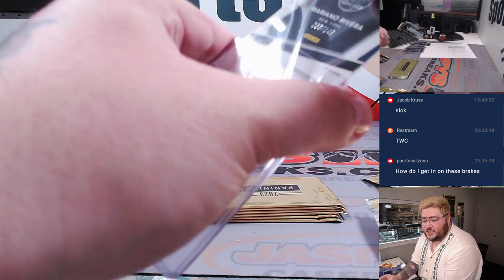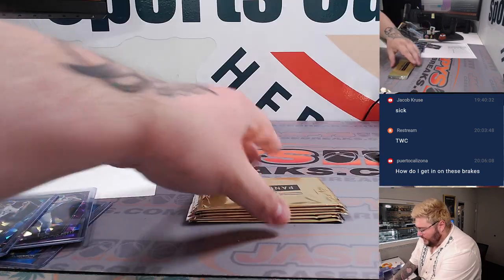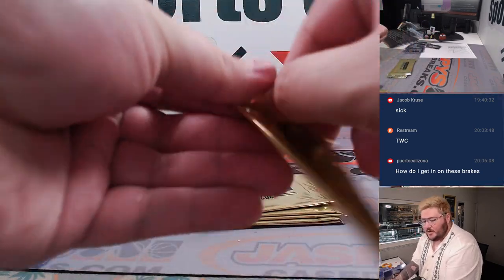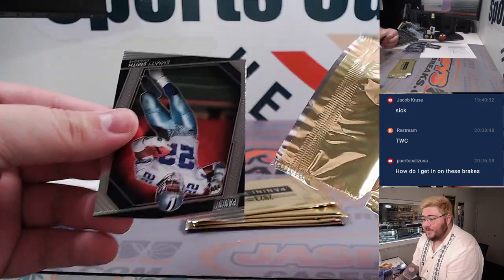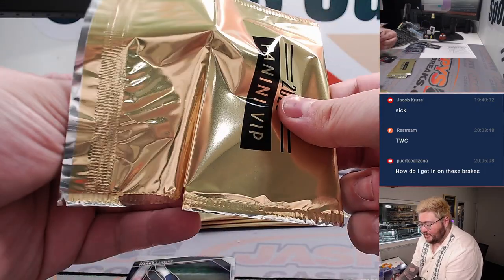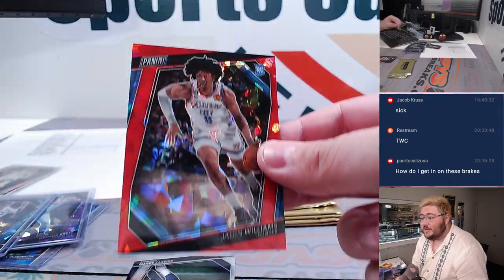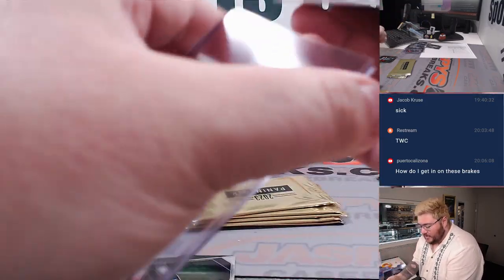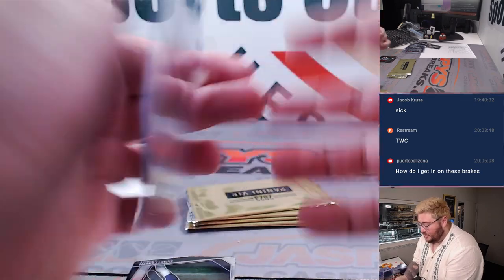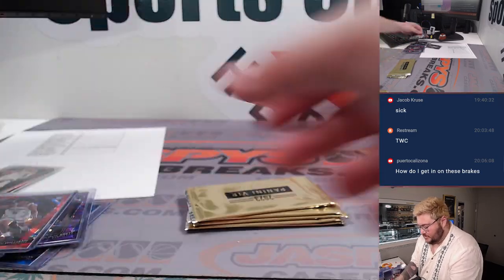Go to our website JoshsCaseBreaks.com, get a spot in a break, come back here when it's full. We got baseball, basketball, football, some soccer at the moment — always some fun stuff on the site. Emmett Smith, Spot E plus F plus U — that's going to Matt Weber. One more red cracked ice — nice rookie Jalen Williams, runner-up for NBA Rookie of the Year. Spot J, going to Brian. 148 out of 199.